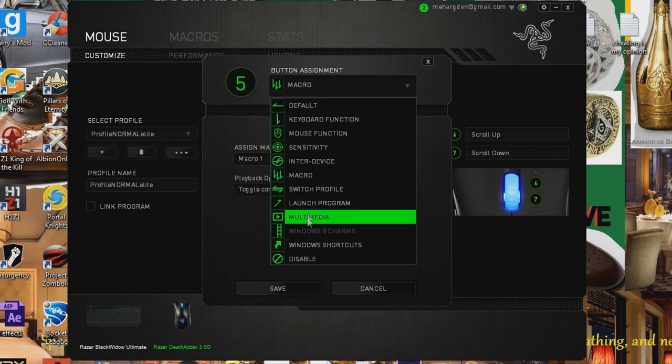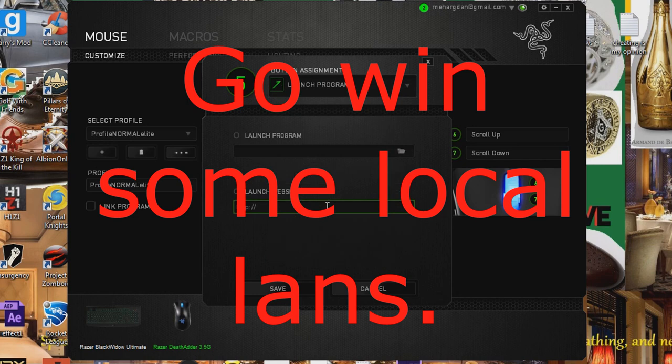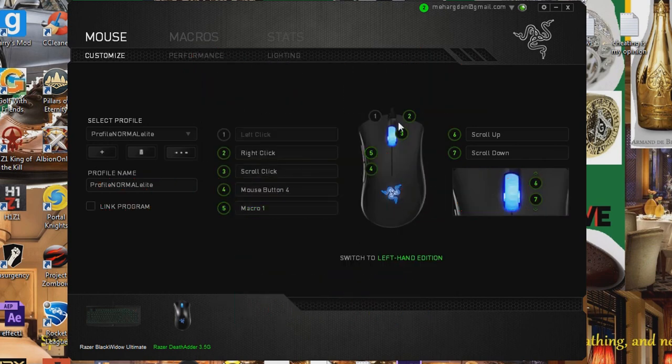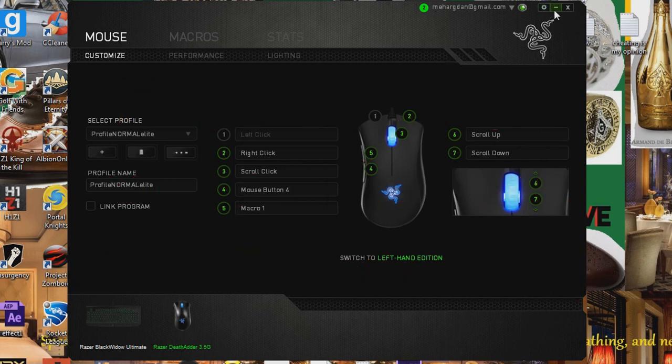You can do the same thing with your mouse as well. I usually have a macro set to mouse button 5 when I have Razer on — same thing, launch program, exact same process. That's literally how easy it is. Prior to this, at something like a Northern Arena LAN, you could literally just download this — that wouldn't be that difficult.